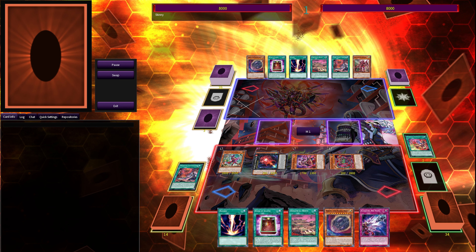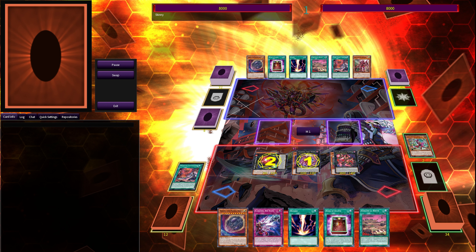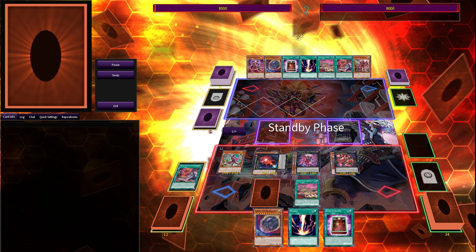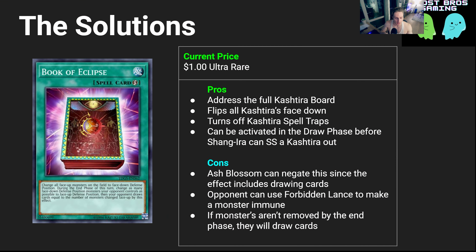Book of Eclipse turns off the Cashtira spell traps and it can be activated during the draw phase before Shang Yi Ra special summons out another Cashtira. The downsides are that you can Ash Blossom it to negate the draw effect, some players run Forbidden Lance to make Arise Heart or Shang Yi Ra immune to spells and traps, and if you don't remove the monsters by the end phase the opponent draws cards. But honestly, if you don't remove their monsters, you've got bigger problems.